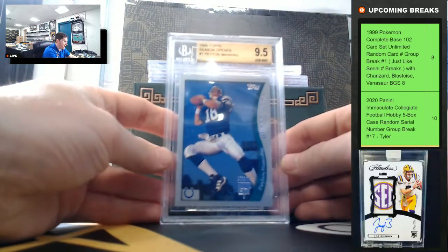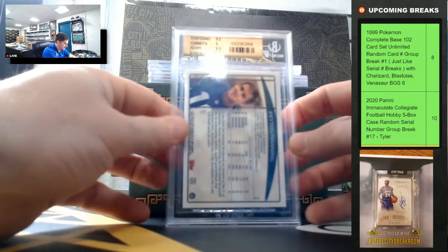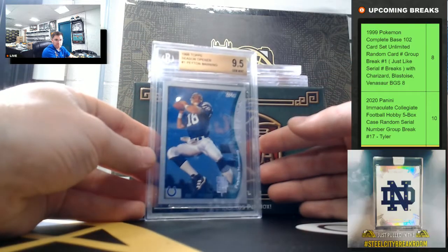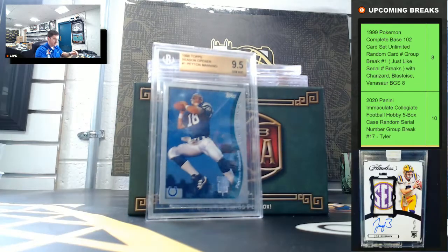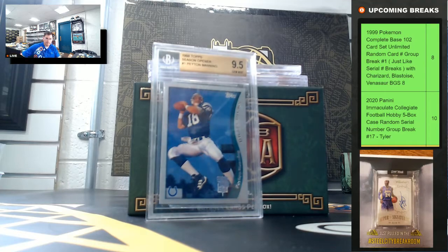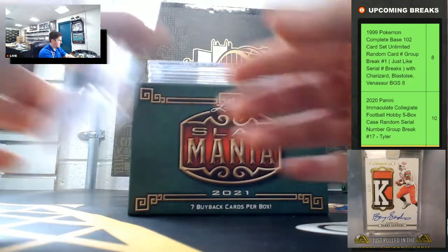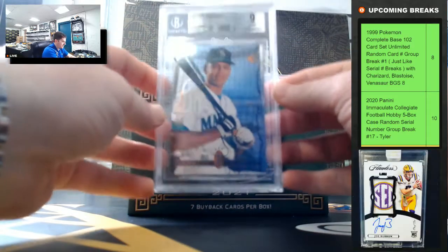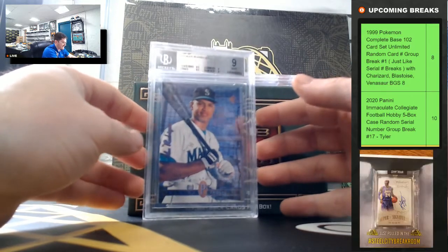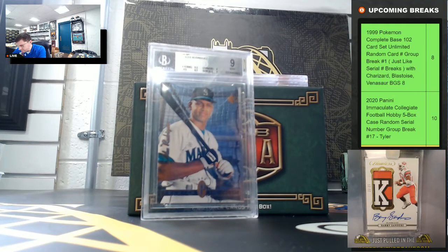'98 Topps Season Opener Peyton Manning, PSA 9.5 Gem Mint. It's a nice Peyton Manning rookie.